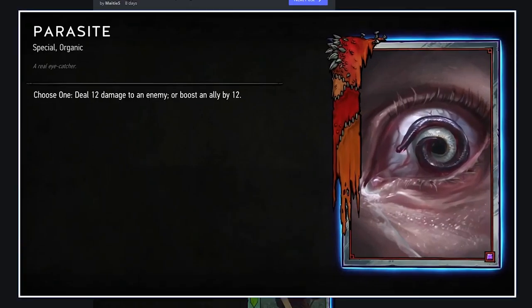Parasite: choose one — deal 12 damage to an enemy or boost an ally by 12. It's Monsters only. Arachnid Venom does 12 spread across three units, and Commander's Horn swarm does 20 across five, so is doing it all against one unit better? I don't think so. I think this card is bad — not because of the numbers, even at 14 damage I still don't think it'd be that good. I just don't see opportunities where this is actually useful.